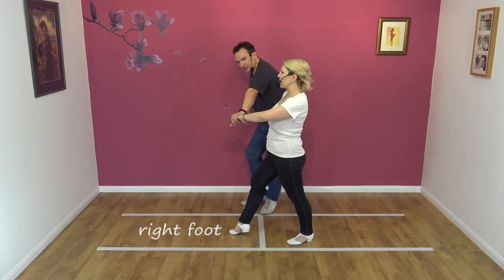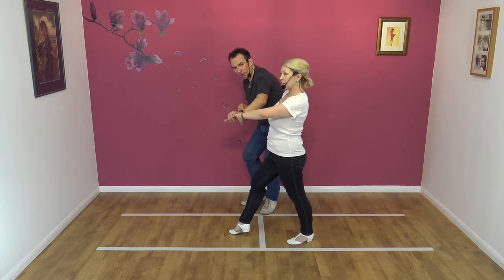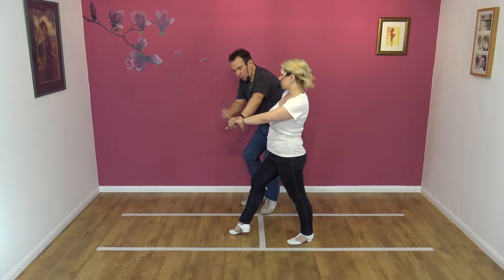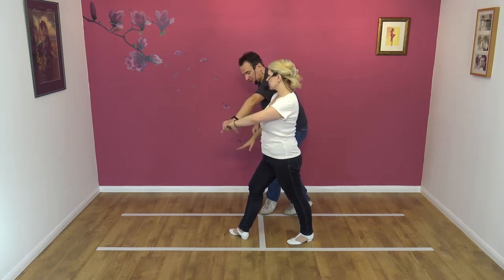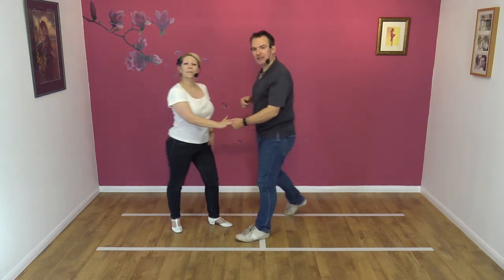I'll go over the footwork in a moment, ladies. Nikki's forward on the right foot — and that's the foot she's going to spin on. I'm going to make her spin. So I'm going to pull with the left hand towards me, help her spin on her axis around that foot. Pull around the foot, let go, catch left to right, and then step.